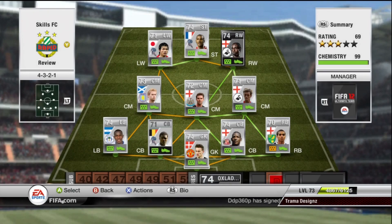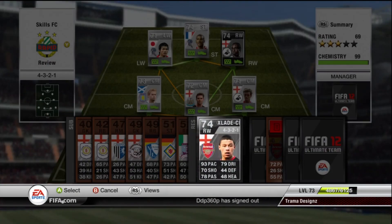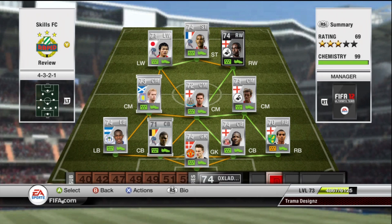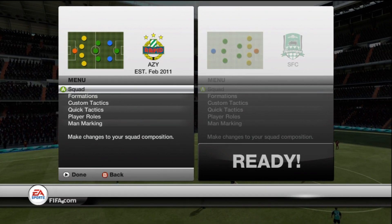Today we have the Inform Dyer versus the Inform Oxlade-Chamberlain, and they're both really hyped up and really good players. As you can see from the stats, Dyer has 10 more shooting, Oxlade has 4 more pace and also 20 more passing, which is a lot. And I think Dyer has the better dribbling. We're using them in a silver Premier League team.